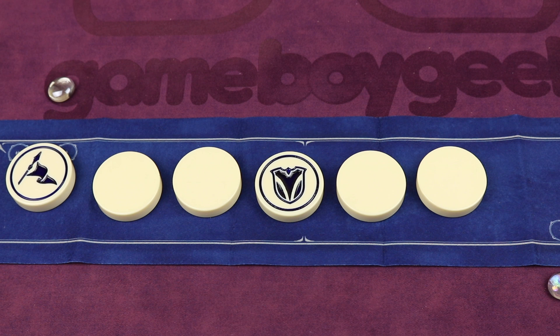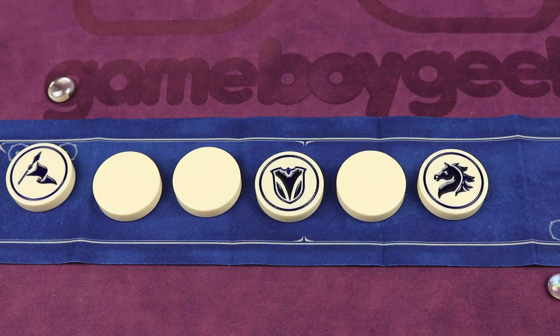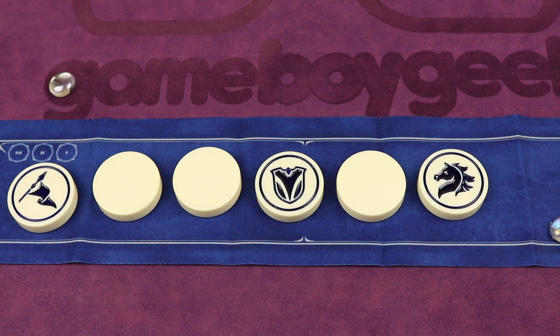On your turn, instead of doing one of those other actions, you can challenge — point to a face-down stone and tell your opponent: I challenge you to name this stone. If they guess it correctly, say they said knight, they would receive a point. However, if they were wrong, you would receive a point.